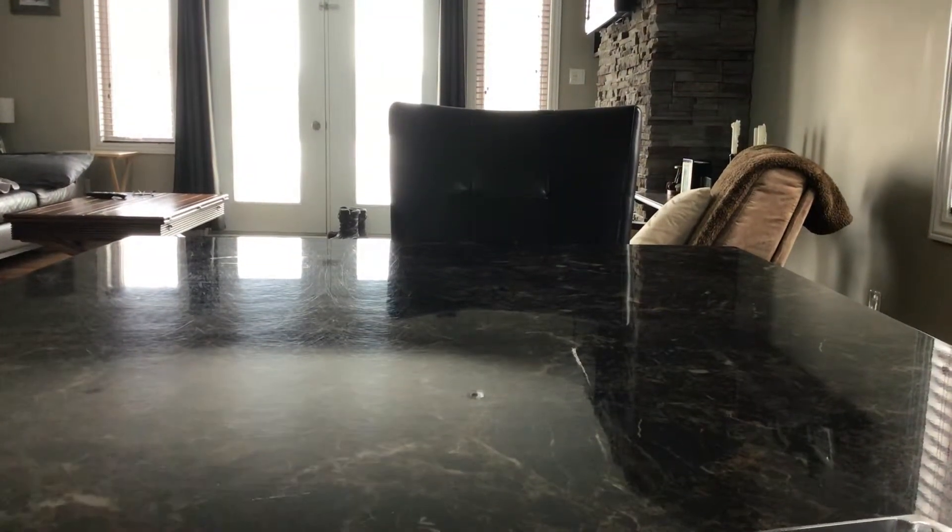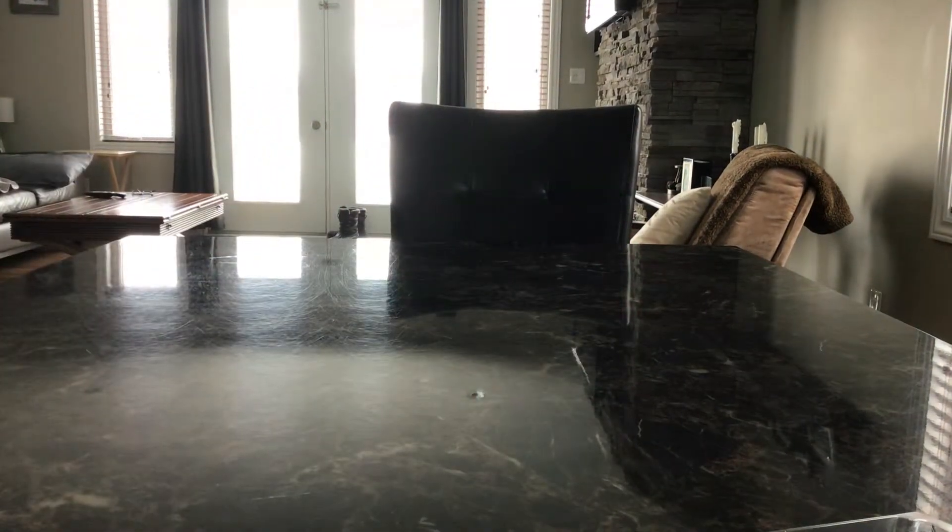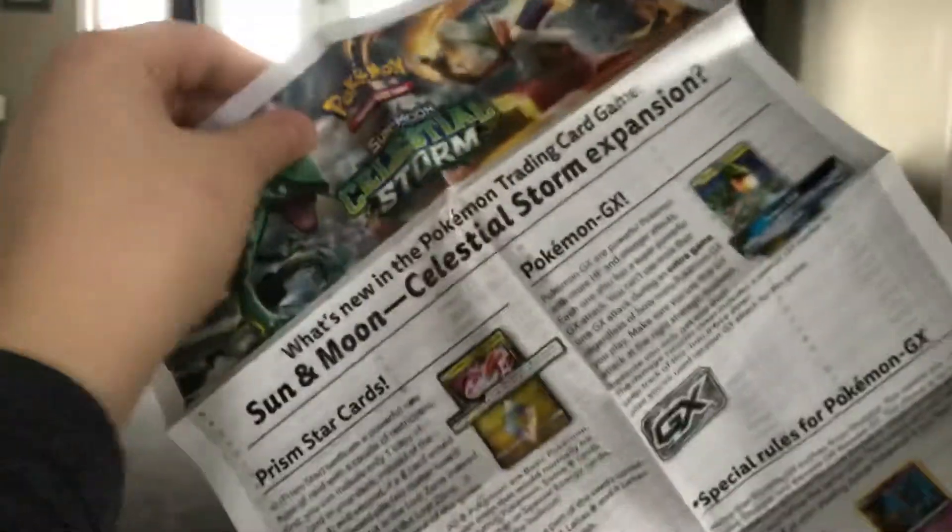Let's see what else we got here. We have the Sceptile coin — shiny. We got this little booklet over here. This might be a... yeah, this is a playing map. I'm pretty sure it is. Maybe it's one half of one. I don't think it is actually.